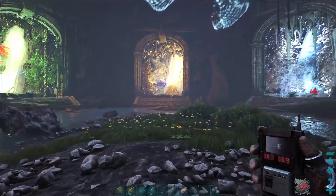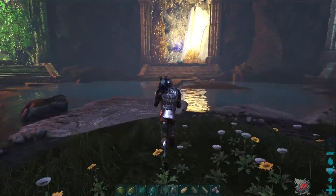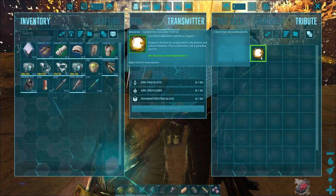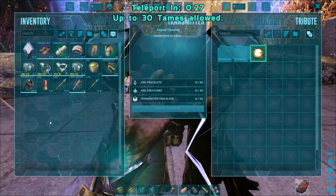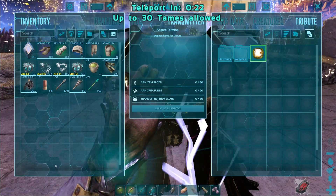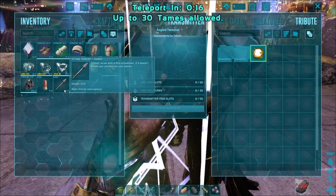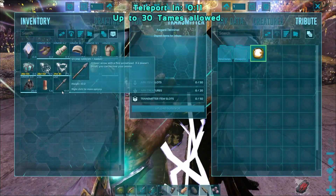Here we are. We've got a couple creatures in cryopods, got our snow owl, but I don't think we can actually use it once we go over there. Double clicking on here — going to Asgard. I've also got my thyla, and I did bring a little bit of taming stuff here just in case we find something super cool we want to tame. Let's see if all my stuff comes along for the ride.